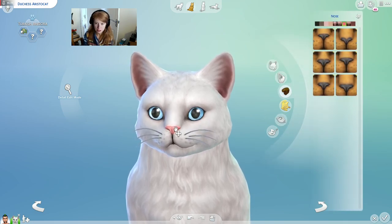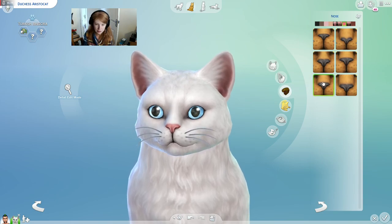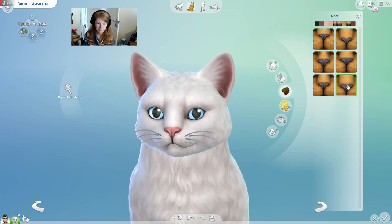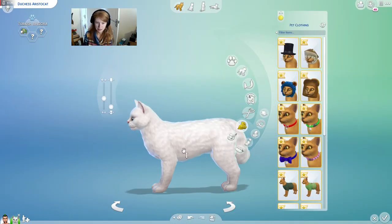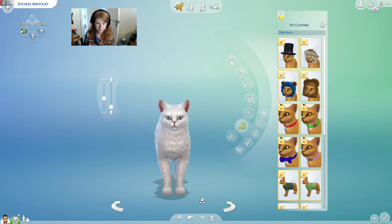Let's have a look at the nose. She's got a very triangular nose. I think I'm going to go with that nose. We do want to see if we can get her nice gold collar. I feel like she's got a thin neck, actually. If we can maybe thin down that neck of hers — I want to try and get her as small as possible.